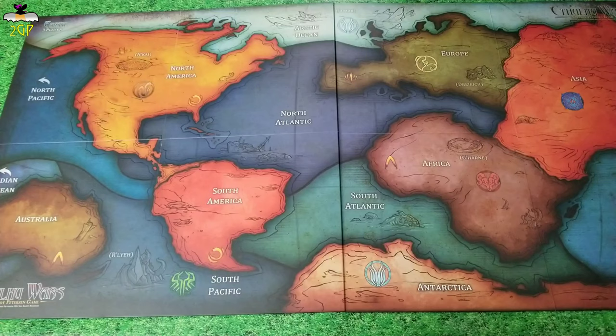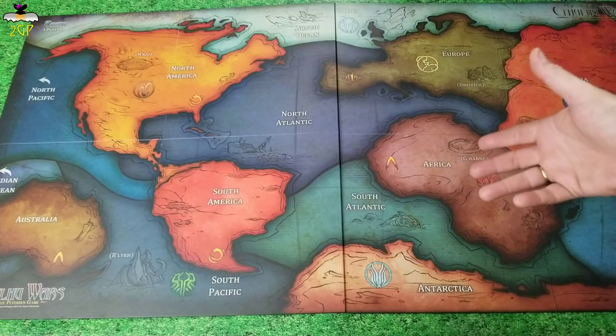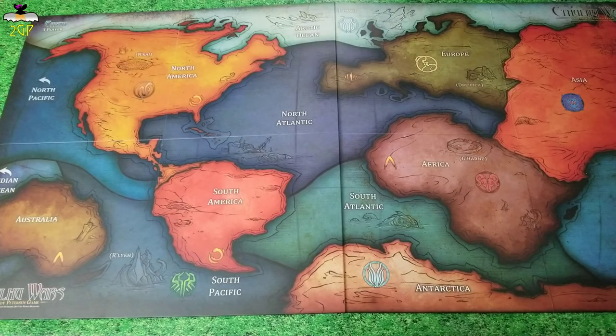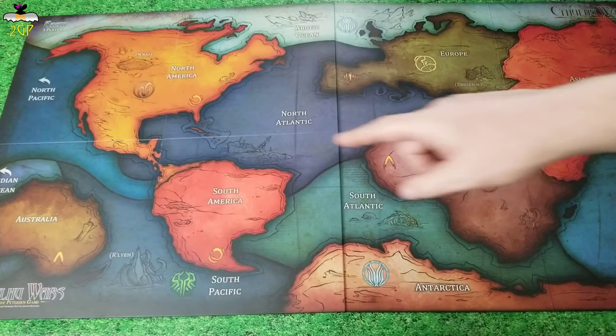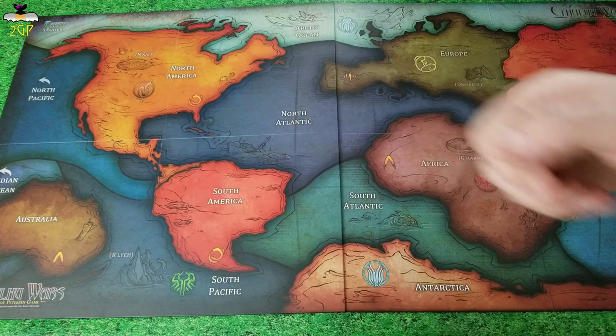The other thing to keep in mind is that this is taking place on the Earth. And unless you're a flat-Earth theorist, you will agree that the Earth is round. Therefore, remember that the North Pacific over here links up to the North Pacific over there, as does the Indian Ocean down here to the Indian Ocean over there. By moving from one far end of the board, you will come out on the other far end.